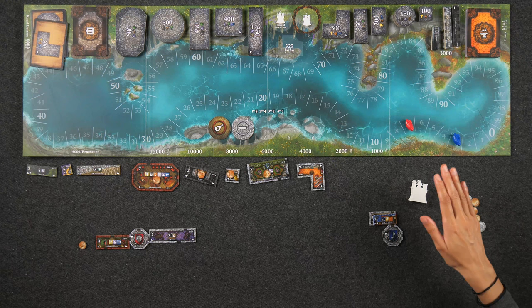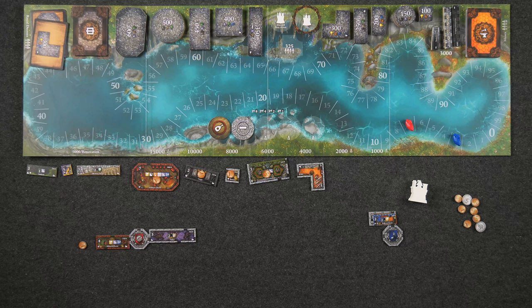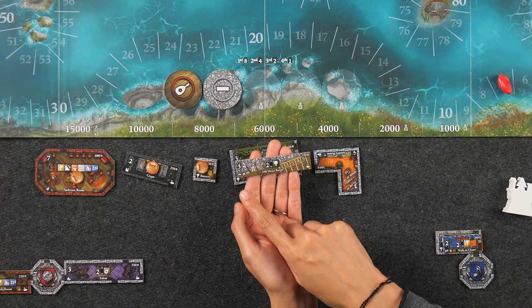Otherwise, the rest of end game scoring works the same way as the base game. Keep in mind that when scoring end game bonuses, including the King's Favorite tokens, renovated rooms count as both types when counting rooms of a specific type. For example, the 100 Meter Room is both a corridor and an activity room, which means it's going to count towards both of these King's Favorite tokens.